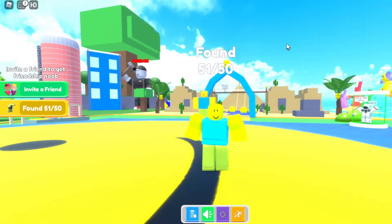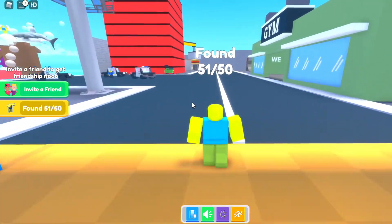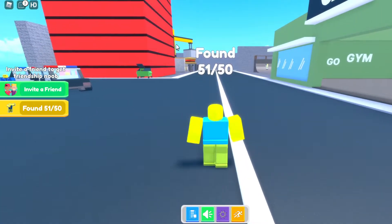So in order to get the Crying Noob, from this one part over here, you go to the right and reach this whole city area. Then once you reach this city area, you go over to the left side over here, where there's this big red building.